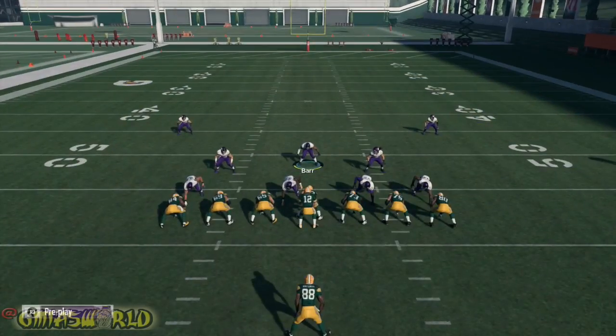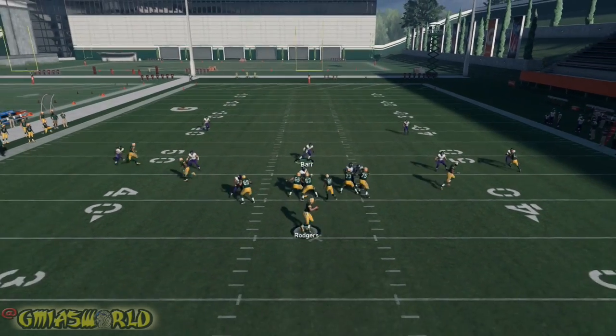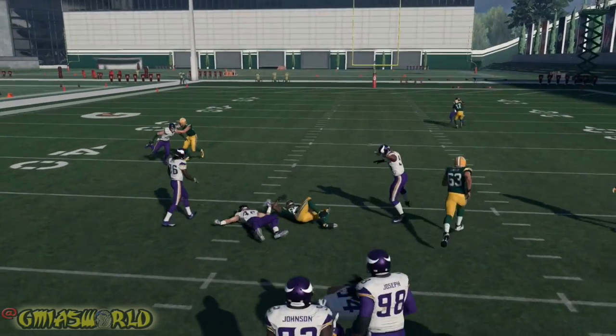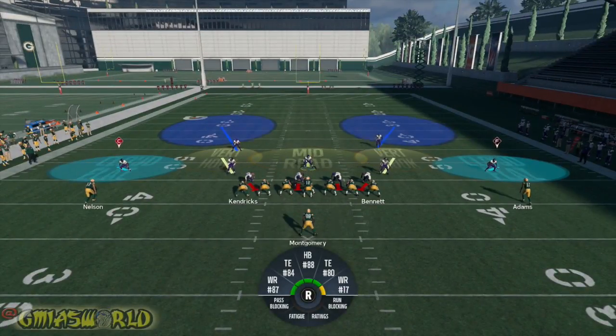Pretty much what I do, if I'm coming out in cover two, you see my cloud flats there? I'm leaving those cloud flats there just to defend that section of the field and come down if they throw it to the flat routes underneath the skinny post. Now you want to control the middle of the field. The vertical hooks play until the cloud flats take over, so they'll follow the flat routes. The cloud flat makes sure they're not doing anything to the outside immediately.